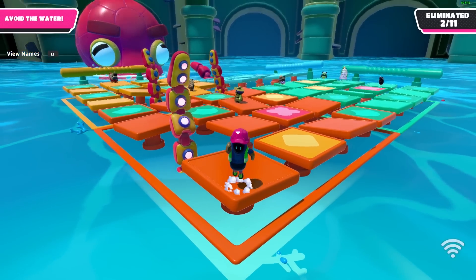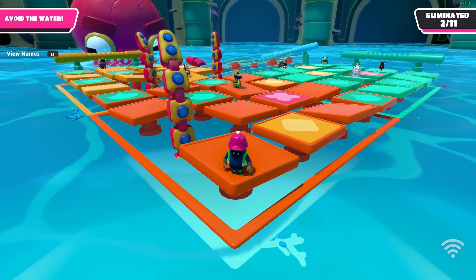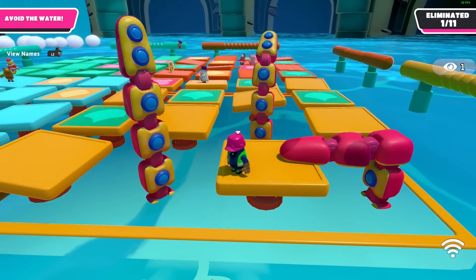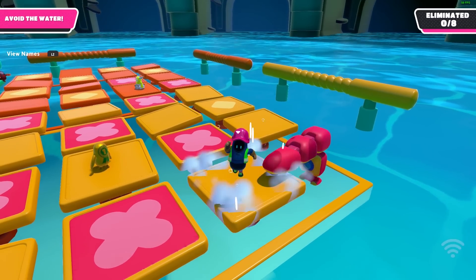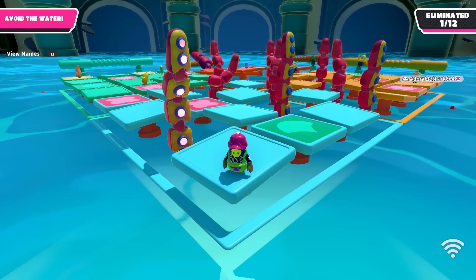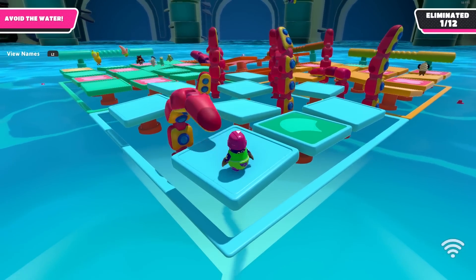By standing on the edge of a tile and jumping right before the tentacle slams the floor, you'll be able to dodge the attack. You'll need to stand on the opposite end from the tentacle that's about to activate. As soon as you see the tentacle pulled back, that's when you jump, and by the time you land, the tentacle will have done its attack. You could even jump a second early and the tentacle won't hit you.